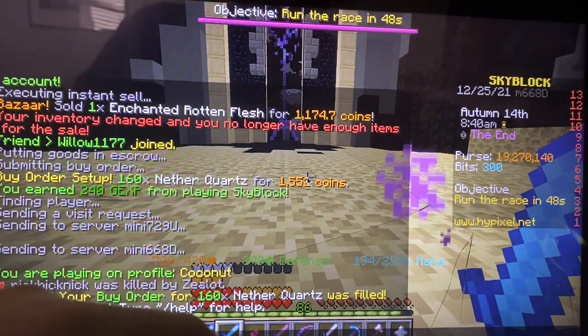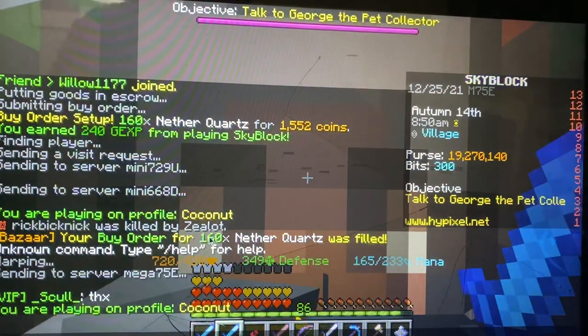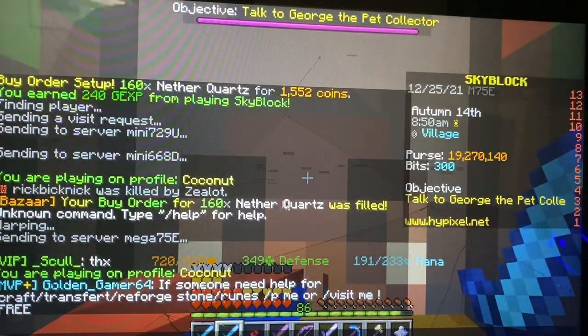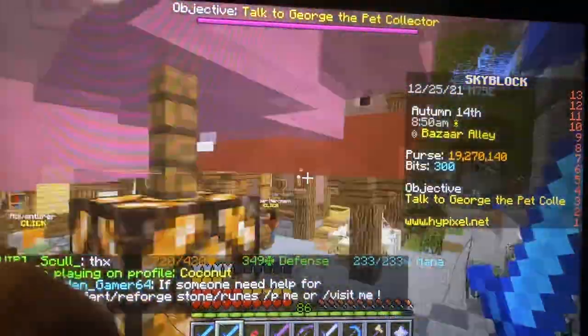Here's how you know when your buy order is filled: it'll say in the chat 'The Bazaar: your buy order for 160x Nether Quartz was filled' — or whatever item you picked, basically.